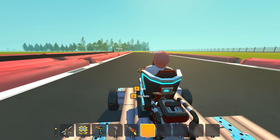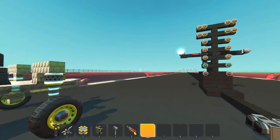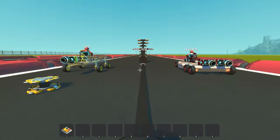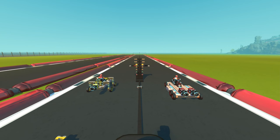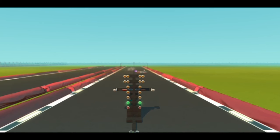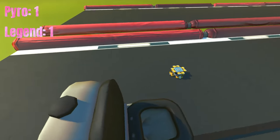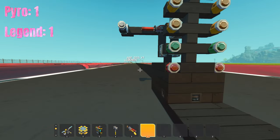Pyro offers Frank a deal - double up his thrusters if he takes all the wheels on his left side off. Frank says he's trolling. They line up for round two of the drag race. Pyro wins again, smoking Frank with incredible straightaway speed. Pyro takes the win. It was always going to be the straightaway that was the issue for Frank.